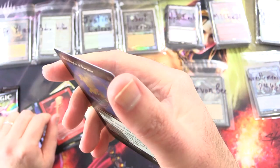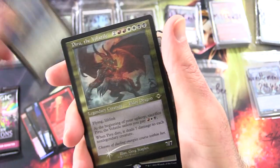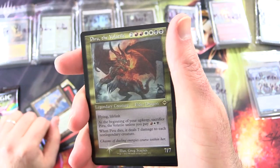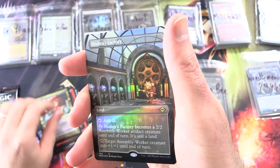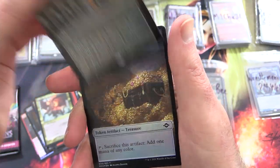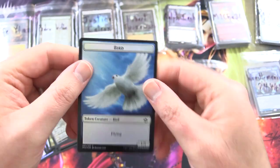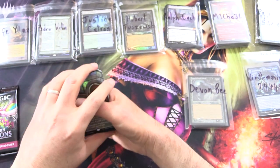Ornithopter of Paradise — Foil Etched. And spoilers — Piru the Volatile, and that's a Foil Etched Retro. Mishra's Fat Tree — just a Foil Borderless. And Treasure, and on the other side we got a Bird. So nothing too crazy in that one.